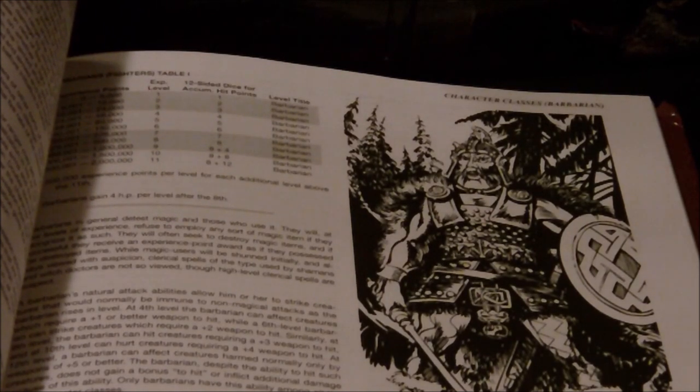They also had some interesting abilities in terms of their interaction with natural surroundings. For example, they could climb cliffs and trees similar to how a Rogue would use the climb walls skill, performing at the level of a Rogue of equal level. If they attempted to hide in their natural surroundings, however, they could actually hide better than a Rogue — they would use the hide-in-shadows skill of a Rogue 3 levels higher than their actual Barbarian level. So for example, a 2nd level Barbarian could hide at the rate of a 5th level Rogue.